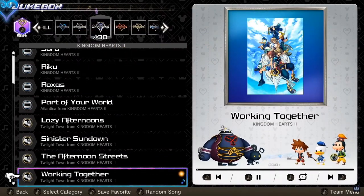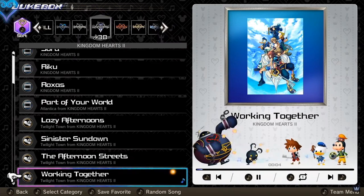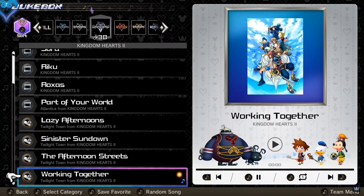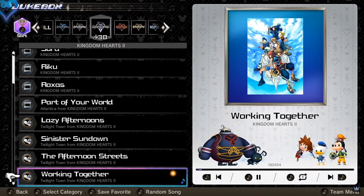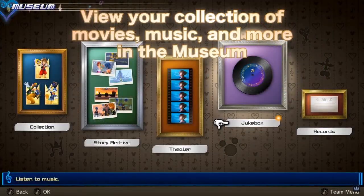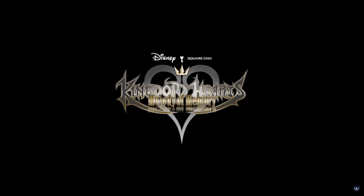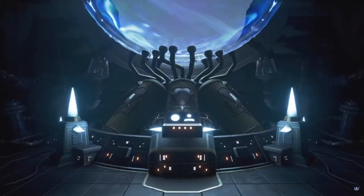The story archive is next, which you've already seen in the Nintendo trailer. The theater is what I assume to be the story cutscenes from Melody of Memory, and the jukebox is where all the songs you've unlocked will be. I'm also really interested to see what the Days and Re:coded songs are, and how the original songs sound when not playing through the DS hardware. Records probably list out all of your achievements and high scores.